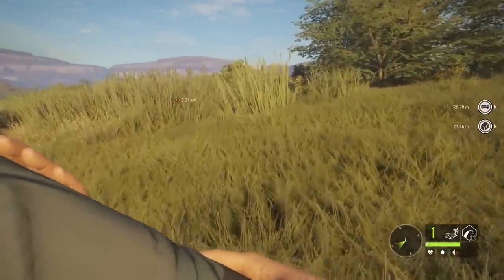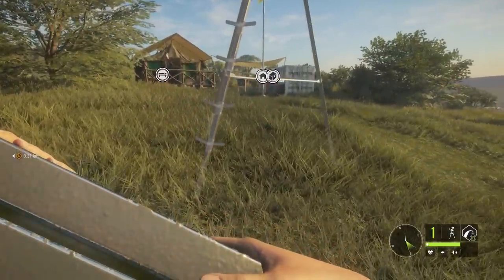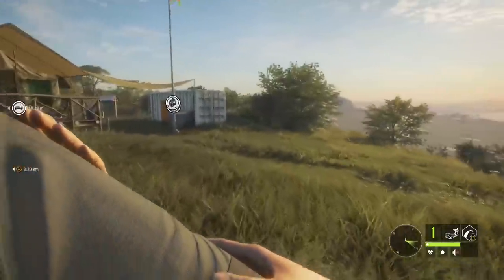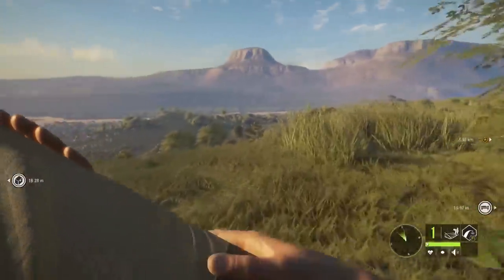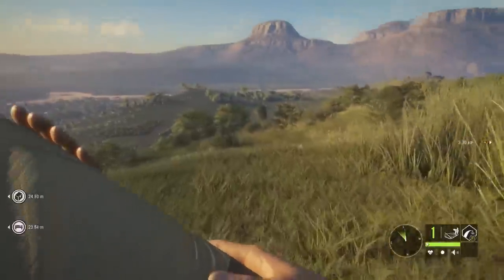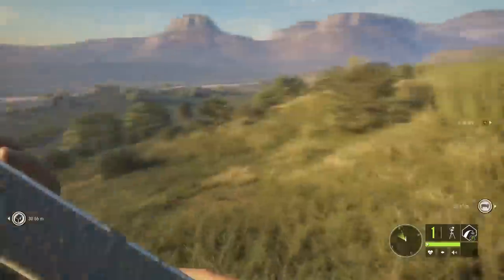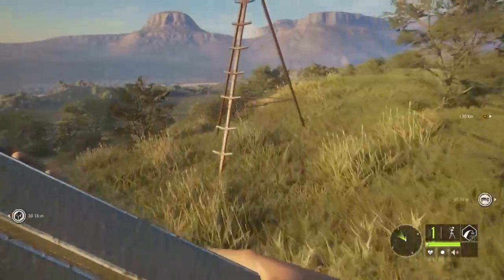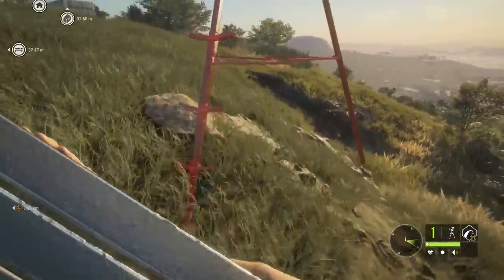We actually have stands now — there were never stands in this game before. They released tripod stands which you can place anywhere, and we have tree stands as well that you can place on specific trees. Obviously these trees won't work because they're too bushy, but if you can find a tall, long tree you should be able to place these. So we're going to use these, maybe sit out in some of the hot spots where the stampede should hopefully be, and see if we can experience one.